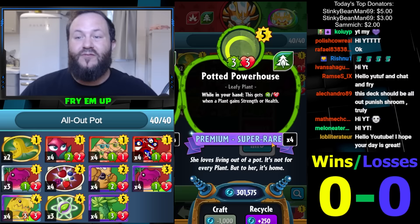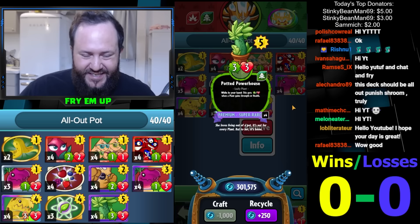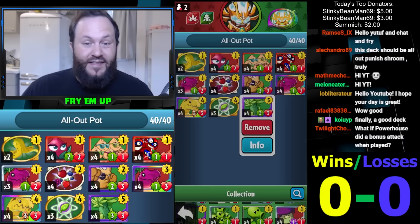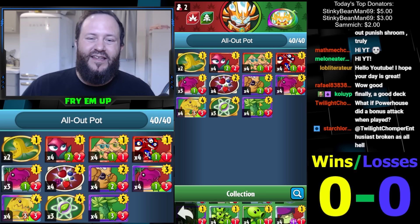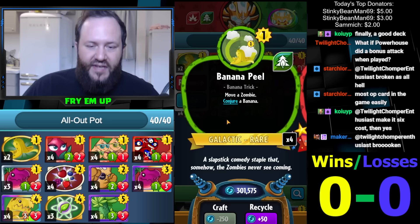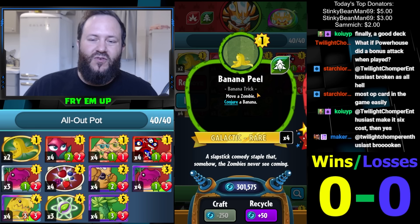The problem with this card of course is that you're building a deck around it — if you don't get it in your starting hand and draw it later, it's usually pretty useless. This deck can do very well even without Potted Powerhouse. We'll mulligan as hard as we can for it. It does help to mulligan for Potted Powerhouse when you have a lot of one drops, because you'll usually get a one drop in your hand no matter what. Also running a couple Banana Peels to move things over to a lane.